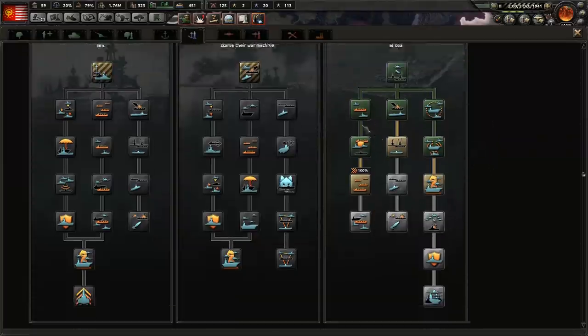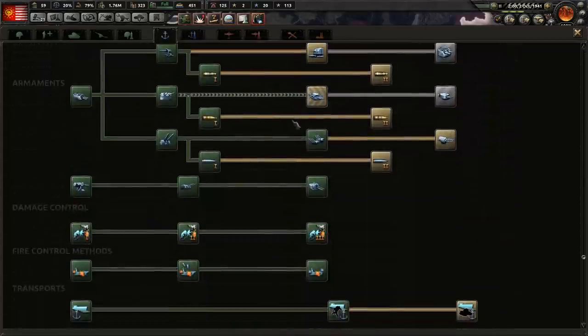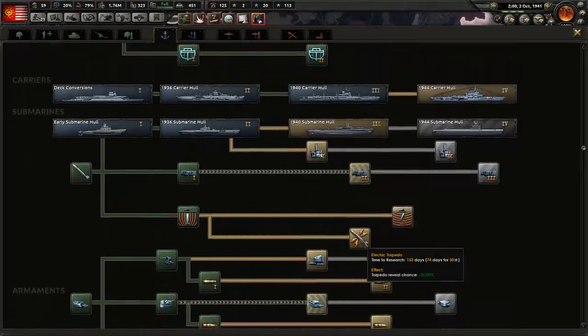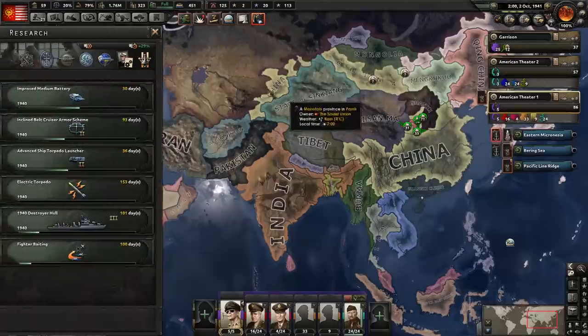We've got the escort patrols, which is fantastico. Let's go ahead and — I almost want to just focus on getting this stuff over here now. Yeah, and some of these are some nice bonuses as well, like the torpedo reveal chance — it makes them less likely to reveal their presence when they launch a torpedo. Yeah, that'd be useful to have. We could get those snorkels too for the newest submarines.